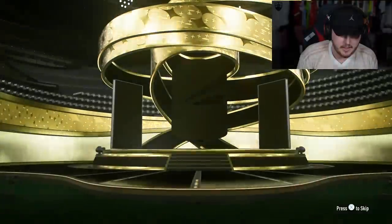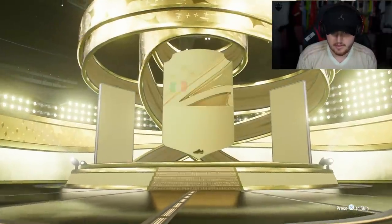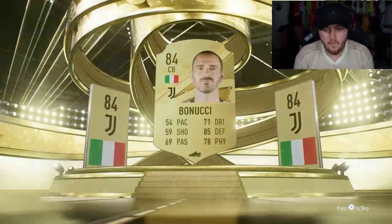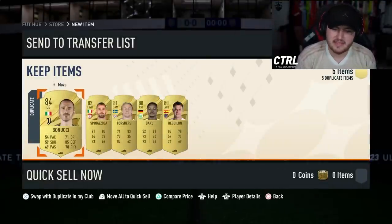Here we go, come on. 80 times 5, EA. Maybe a walkout? No. 84. 84 Bonucci. Yikes. I don't think they could be a dangler, can they? No. I mean, it's free — can't really complain.